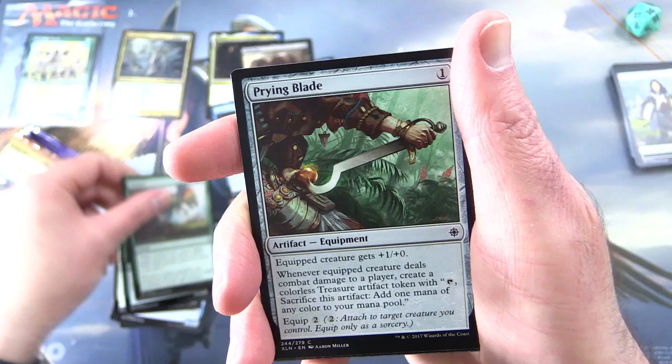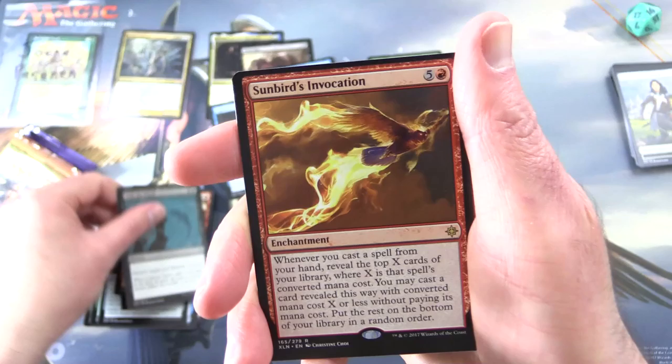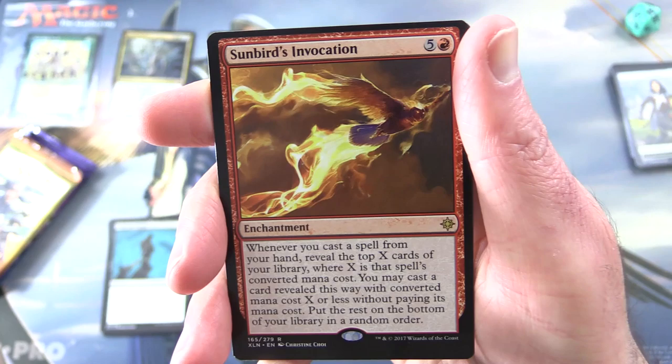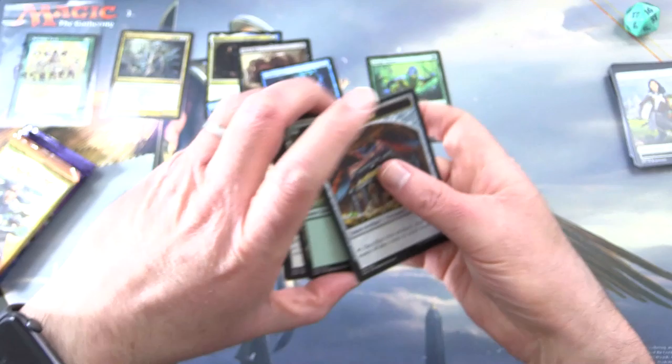Also Raptor Companion, Ancient Brontadon, Pounce, Prying Blade, Favorable Winds. Uncommon: Otepec Huntmaster, Walk the Plank. The rare is Sunbird's Invocation — enchantment for six. Whenever you cast a spell from your hand, reveal the top X cards of your library where X is that spell's converted mana cost. You may cast a card revealed this way without paying its mana cost; put the rest on the bottom in random order.